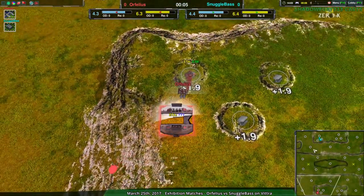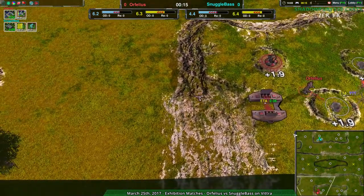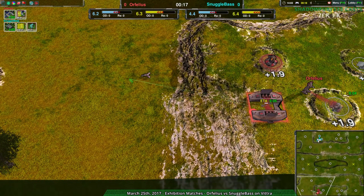Orphilius going for the Hovercraft Factory, while Snugglebase is going for the Cloakbot Factory, and I think I can see where this is going, because we saw last week that there's a lot of daggers being used nowadays. A lot of that's Lamedaeus — Lamedaeus is a remarkable hover player — but let's see if it works with Orphilius. Orphilius is a strong player too.